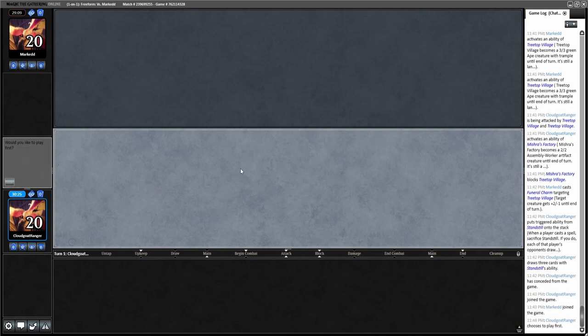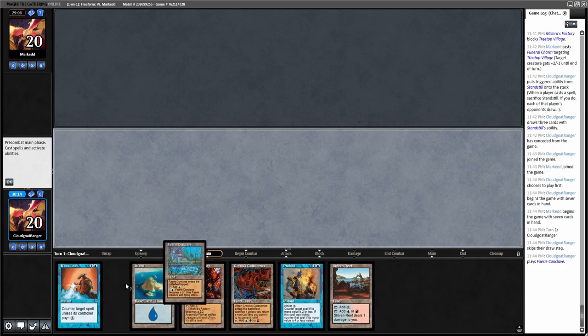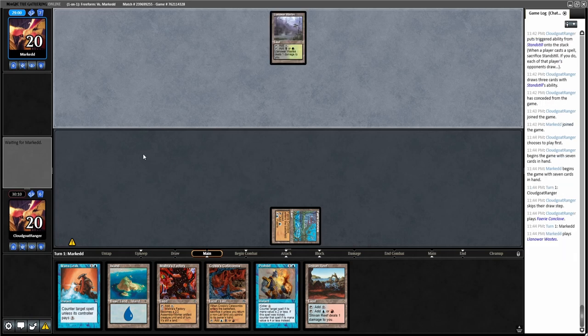We're back for game three and we get to be on the play. I like this hand — it would be nice to have a Fact or Fiction or Standstill but I'll keep it. It's particularly Wasteland-proof since I have a lot of mana, so if he's spending resources destroying my lands I should be able to draw out of it. Duress is a little awkward.